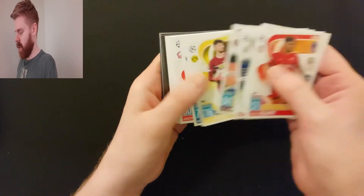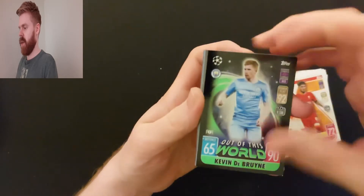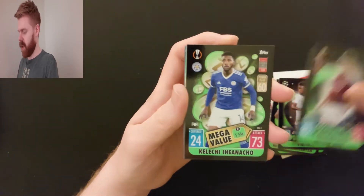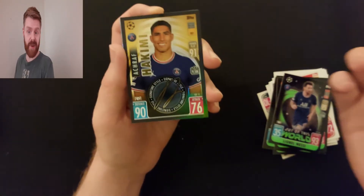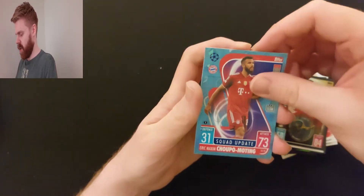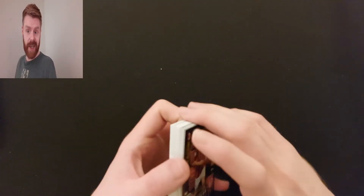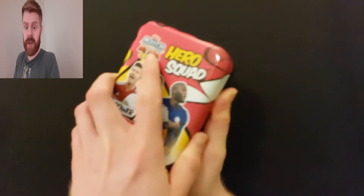We'll skip through all of the base again. I've only got one Chromex card so far, which is a bit disappointing — they're obviously going to be very rare, but I was hoping to get a little bit more than what I have got already. Hakimi, Lewandowski again, Firmino again, Crystal Parallel Chuba Akpom, De Gea Man of the Match, and 100 Club Legend Zidane. So only two 100 Clubs in that one — you're not guaranteed to get three in every tin. It looks like you will get at least two 100 Clubs in every tin.